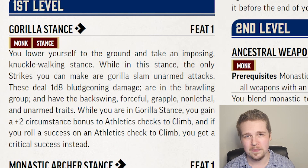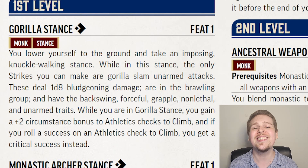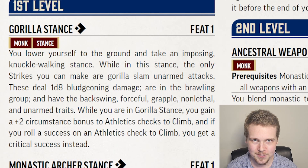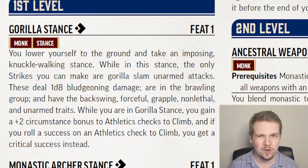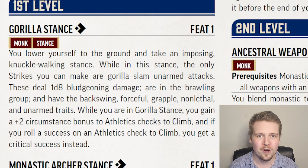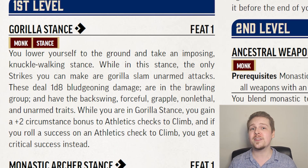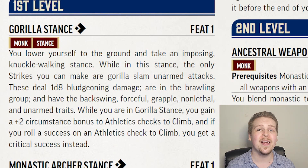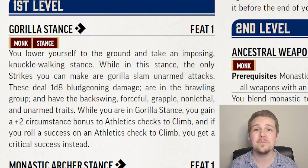The APG adds some cool stance options for monks as well, starting with Gorilla Stance. While in Gorilla Stance, you can only make 1d8 bludgeoning gorilla slam unarmed strikes. These have the backswing, forceful, grapple, non-lethal, and unarmed traits. Backswing means if you miss an attack against a target, you get a plus 1 to hit on the follow-up attack. Forceful gives you a circumstance bonus to damage to your second, third, and so on attacks each turn. While in Gorilla Stance, you also get a plus 2 circumstance bonus to Athletics checks specifically to climb, and all successes are automatically crit successes.